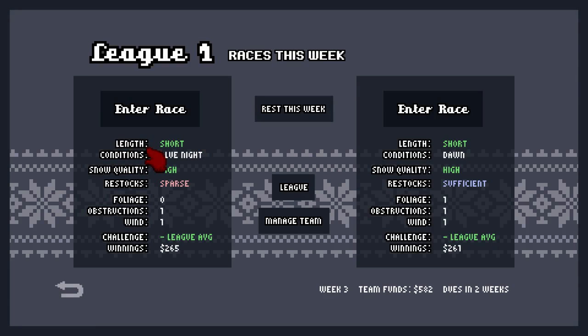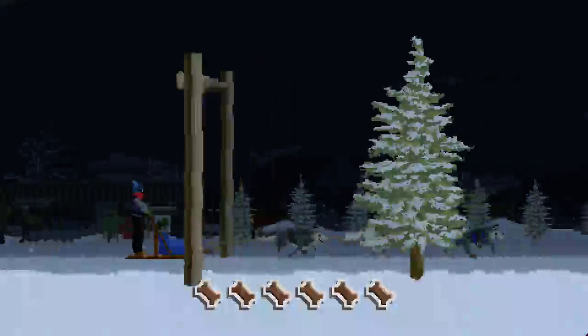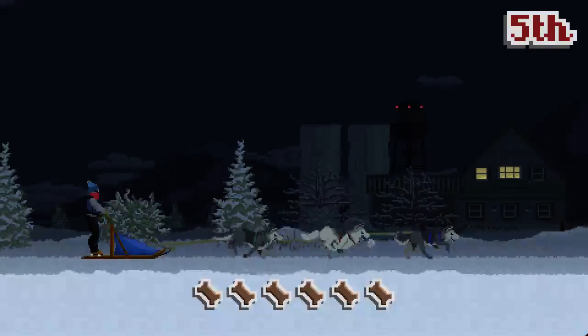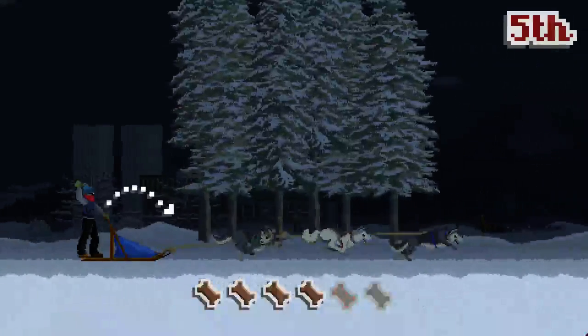We've got races with different lengths and conditions - different types of day, snow quality high, restocks sparse. These are the different obstructions: foliage - the trees which block your food; obstructions - the rocks you jump over; and wind, which makes it really difficult to throw food. The winnings are $265, so I'm going to go for this one. Your dogs will get tired pretty quickly, so you need to stay on top of feeding.